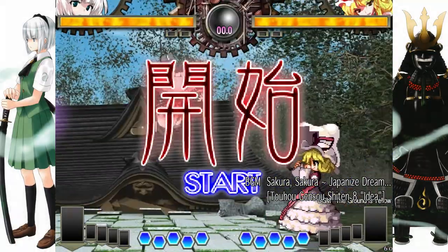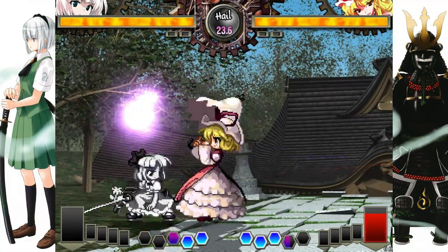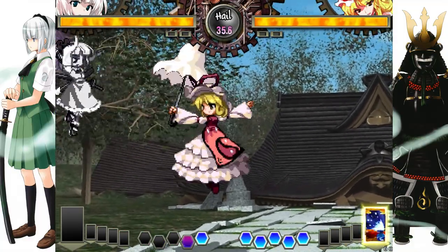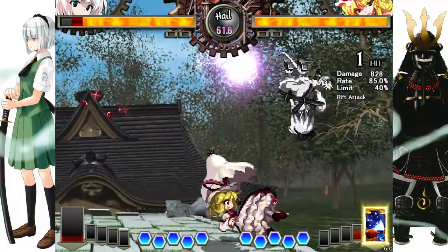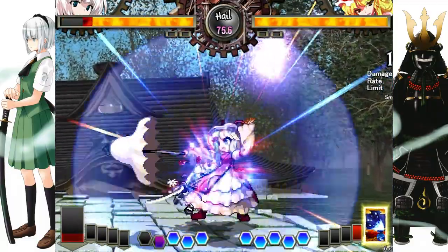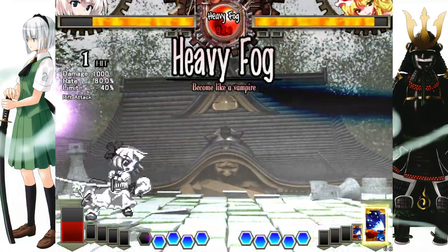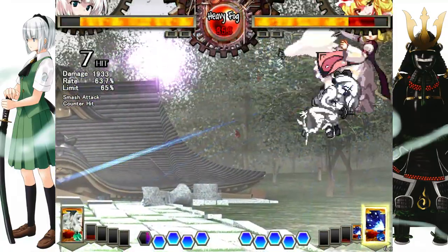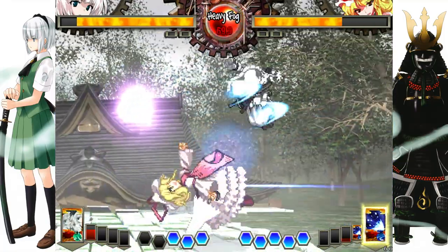Defense is one of the fundamental aspects of fighting games that can inherently change the outcome and pace of a match. Since proper defense will give you more chances to survive an opponent's assault, to turn the tables on them or simply escape their attack and reset back to neutral. Having a weaker defense will instead make it easier for the opponent to open you up, damage you, and just beat you in general.